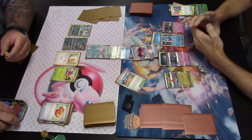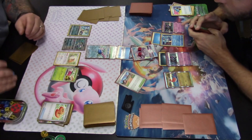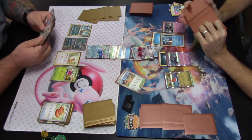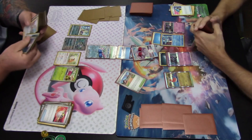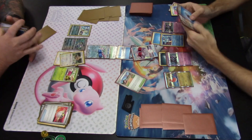Palkia V-STAR swings as hard as it can with Subspace Swell for 220 damage. Our Tsareena player begins their turn with an Ultra Ball, discarding two cards to search the deck for Bibarel, then evolves it on the bench.